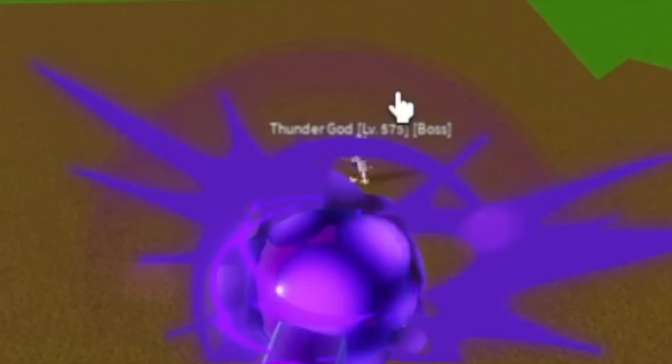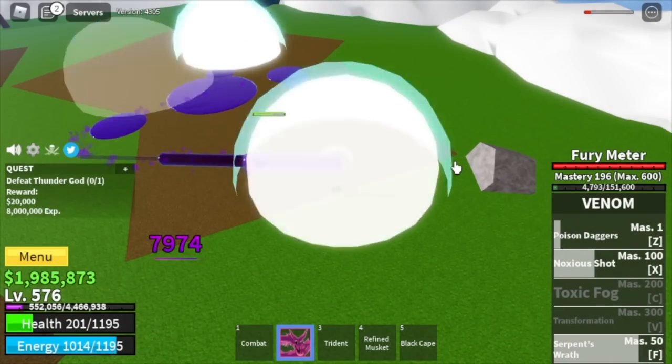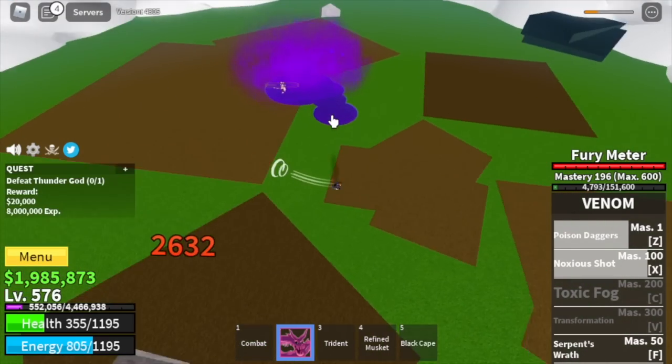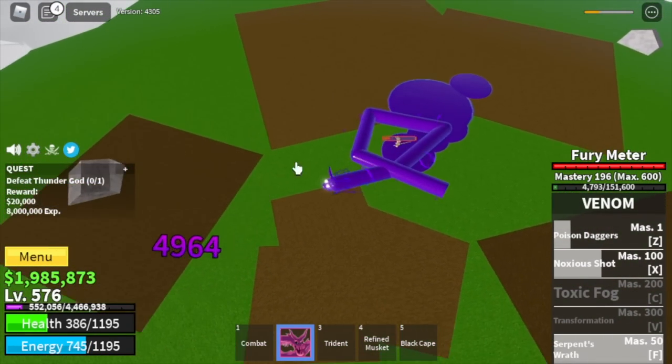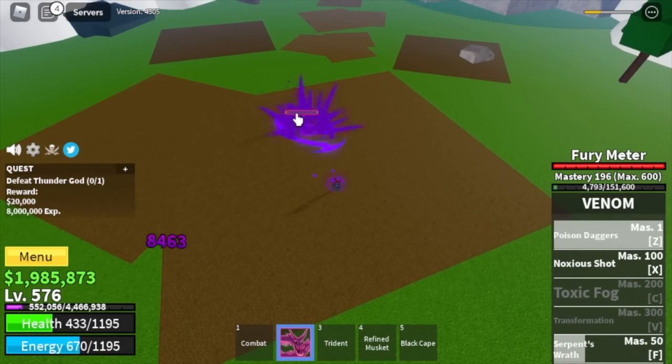Next up is the Thunder God. When using your F skill, avoid hitting him and immediately continuing — make sure to make longer gaps. Or if you use your F skill, after hitting him, stop using it. This will prevent you from getting hit. So just focus on using your Z and X skill to damage him.